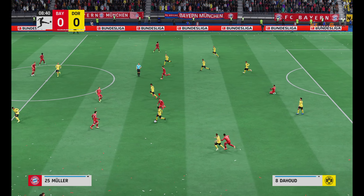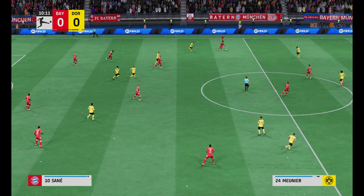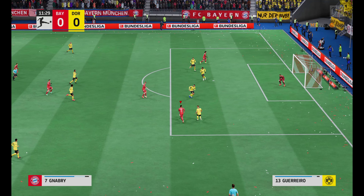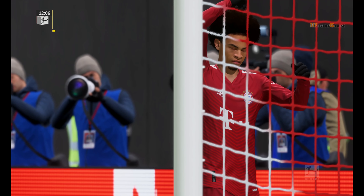Axel Witzel... on to Haaland... Jude Bellingham. Well, Borussia Dortmund are unable to retain possession. Serge Gnabry, and he takes it on — and the keeper is more than equal to it. He couldn't bend his run, and the flag went up.